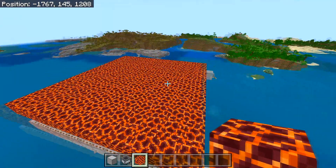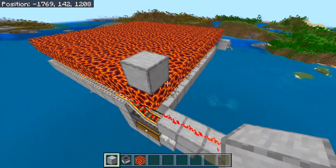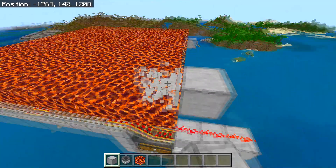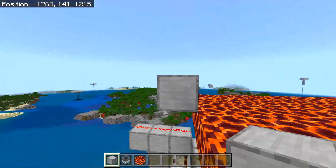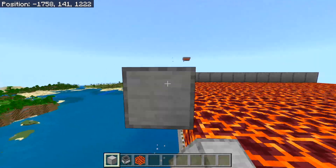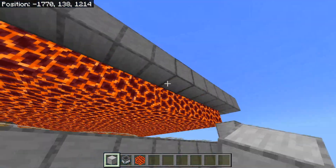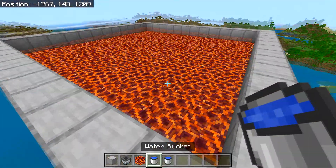Now build the wall around the magma block area. Place a temporary block in the corner of the magma blocks, then place a block going out from the magma cube and destroy the temporary block. Expand this wall going all around the outside of the magma blocks. The finished wall should be one block up and out from the magma blocks.